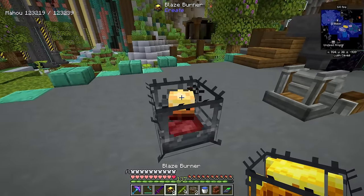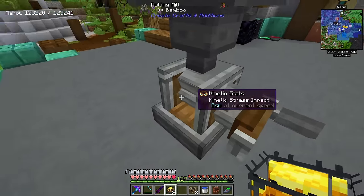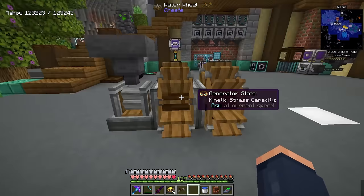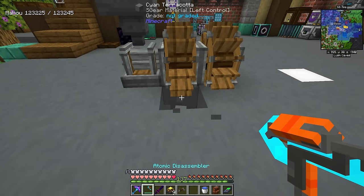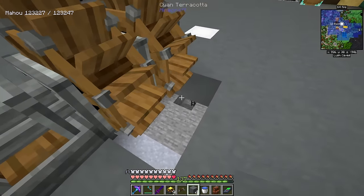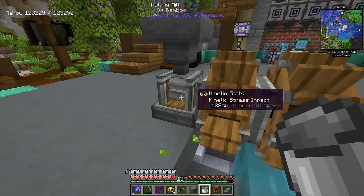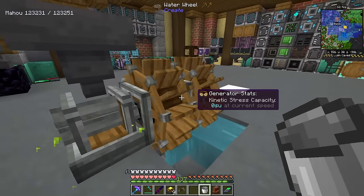To convert these into fuel blaze burners we need straws. We can get straws from the Create Crafts and Additions rolling mill — just put bamboo into the rolling mill and it will convert. We don't have enough stress to use a hand crank, so instead we're going to use a couple of waterwheels. These produce 256 SU each — I'm using engineer's goggles to see how much energy we're generating. In this newer version of Create, waterwheels are incredibly easy: just clear out two blocks, let flowing water flow onto the wheel, and it starts processing. This is the earliest early-game SU generation.